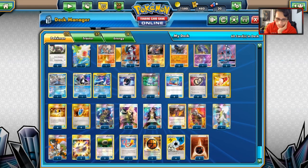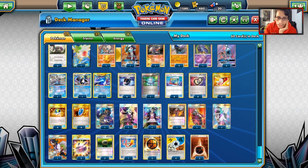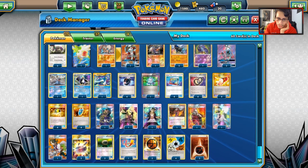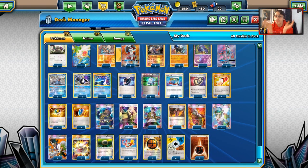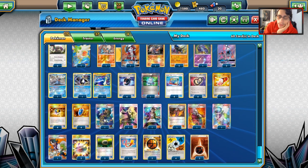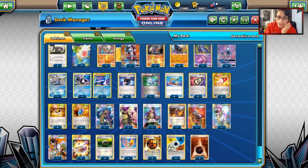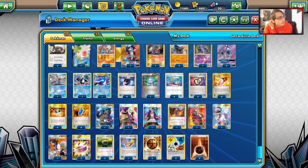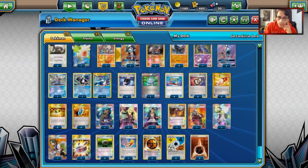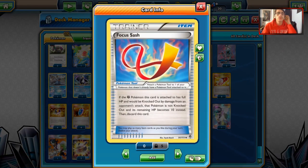VS Seeker is very important to get our stuff back. We play 1 Archie's and 2 Maxi's Hidden Ball Tricks to get Pokemon into play. We have 1 Cynthia for draw, 1 Guzma, 1 N, and 1 Sycamore. We don't need to go crazy on supporters — Cynthia is here if you have a huge hand you can shuffle it back down. Hexmaniac is also a decent tech if you want to put that in. We play 2 Choice Bands to hit magic numbers and 2 Float Stones for free retreat on Oranguru, Lycanroc, and Empoleon since they all have 2 retreat costs.